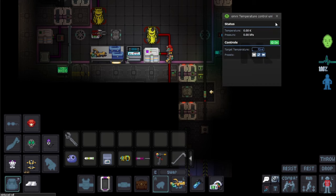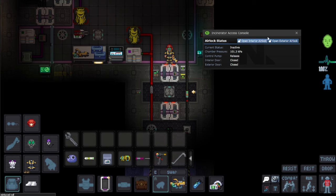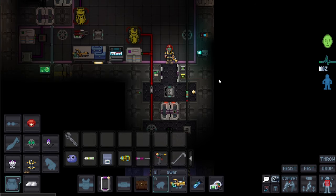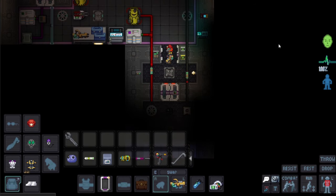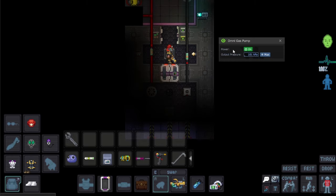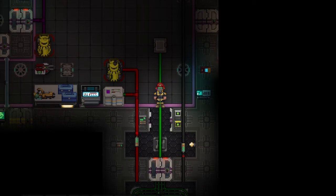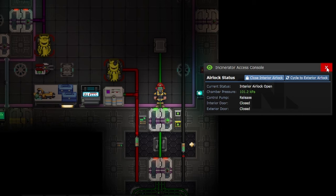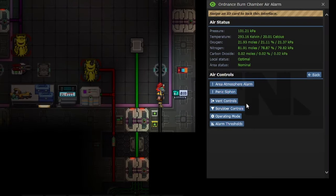You're going to start by opening up the interior chamber of the burn chamber. You're going to go inside. You're going to turn on this extraction pump that pulls out the gas from the chamber. You're also going to set the intake pump to max, and both of these to max. Then just turn the freezer on. Put it on the lowest setting it has for tier 1 parts, which is 73. And then wrench this empty yellow canister to the connector right here.